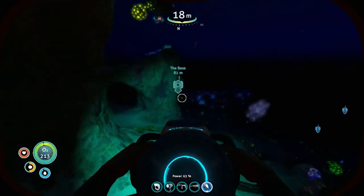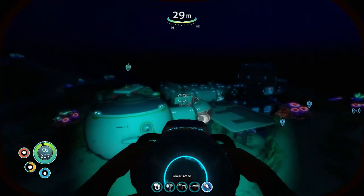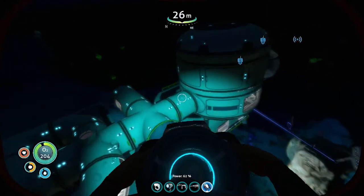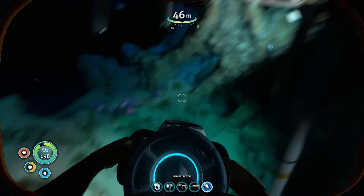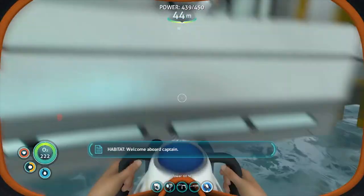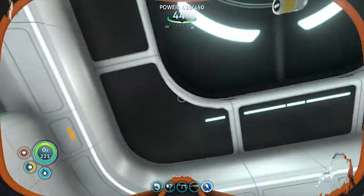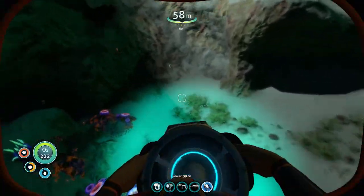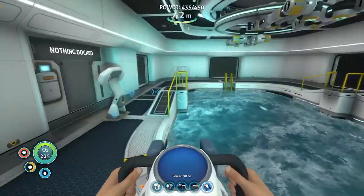Well, whoops. That's okay — I got all the research done I wanted out there, so that's really why I was out here. Our Seamoth is now gone. So on a last note, here's a quick way to get out of your moon pool. Usually if you've got enough speed you can jump yourself all the way up into the moon pool like so. There we go. These things happen.